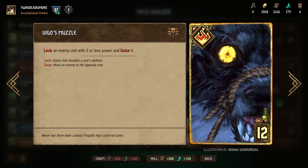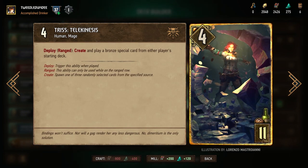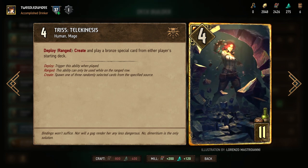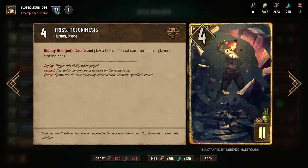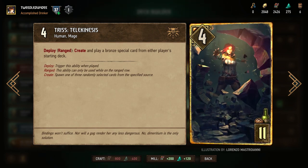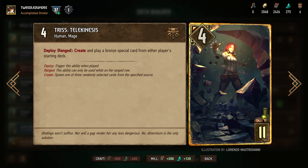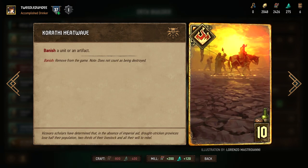Next is Triss: Telekinesis, our first gold unit on this list. Triss is a 4-power unit for 11 provisions that lets you create and play a bronze special card from either player's starting deck. Create has some RNG in it, but more likely than not you should be able to find something useful from the selection. The fact that it offers you options is another thing that makes this card so powerful, and once again it is versatile enough to deal with many types of situations.